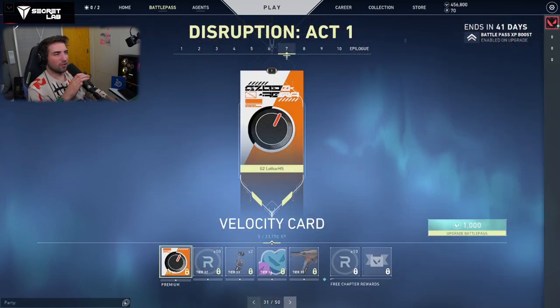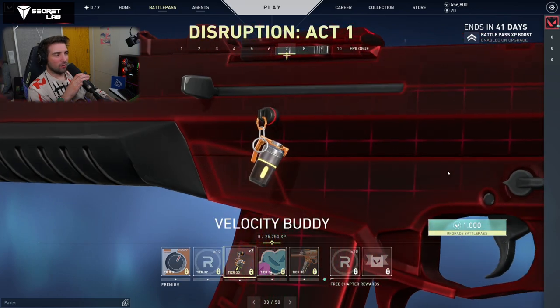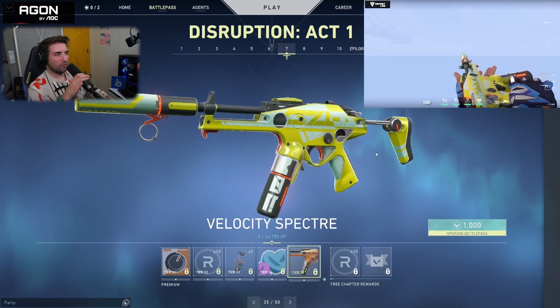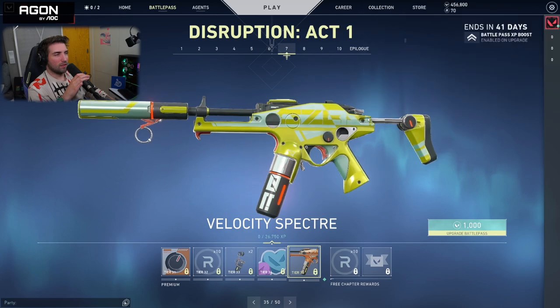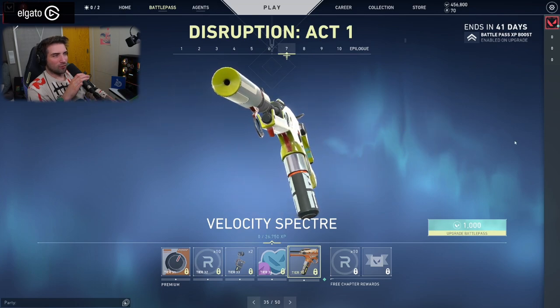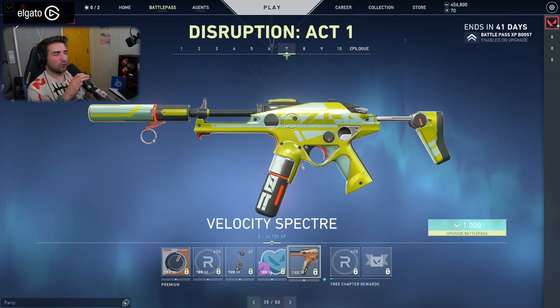Then we go to the Velocity Card, a Velocity Body which kind of looks like a smoke grenade. Then we have the Swedish Match Spray. We have the Velocity Spectre — it's a really nice design. Look at the clip; the magazine is round. Everything has those circular designs fitting into the entire thing. And you have those volume knobs — like potentiometers — just like on a guitar, essentially. Pretty cool.